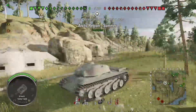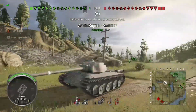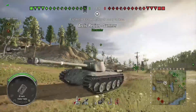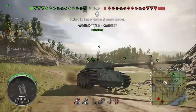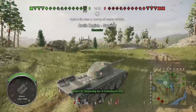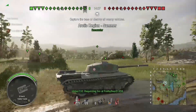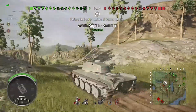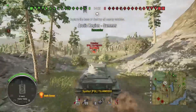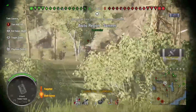The turret can bounce some shots — it's not very thick but it's rounded, so if shots hit at a funny angle either to the top or the bottom they can bounce off, although the bottom can be a shot trap. The upper plate is about 120mm and it's angled a little bit, but it's not great. It's going to bounce some shots if you're top tier and angled, but it's not armor you should really rely on.